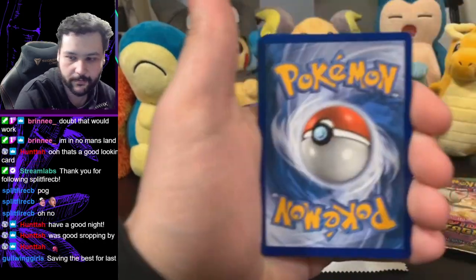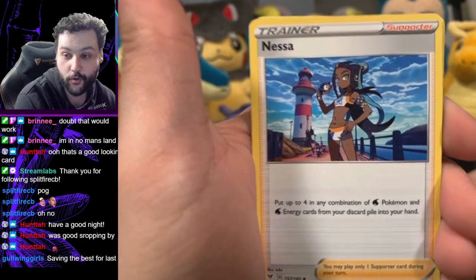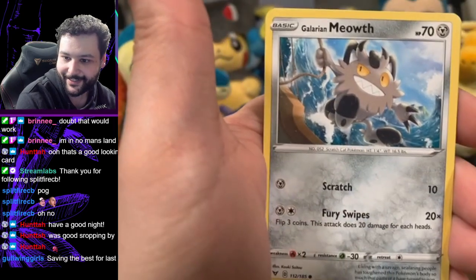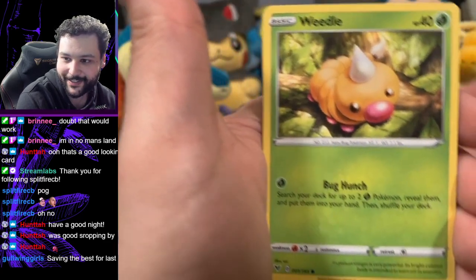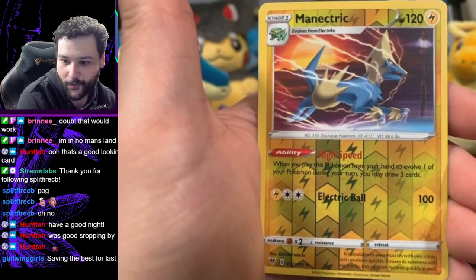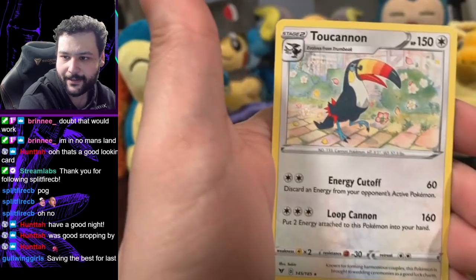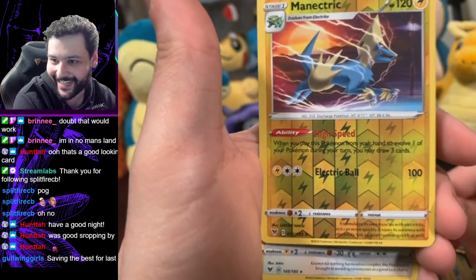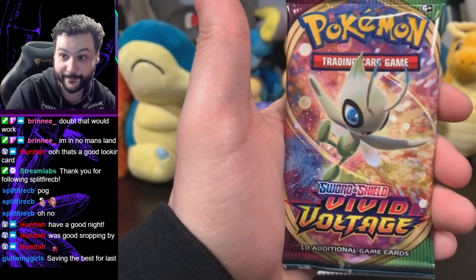Let's do that rude first. All right, Greedent — ooh, Nessa! Swallot, Electrike, Meowth following me in every pack today. Duskull, Boltund, another Weedle. I love this Drillbur cutie. Ooh, reverse holo Ninjask — and it's a rare! And our final card is Dhelmise, non-holo. Well we got Ninjask in there — really happy about that, big fan. What is Dhelmise doing in here?